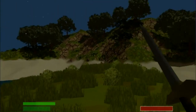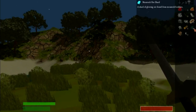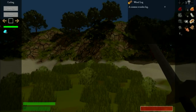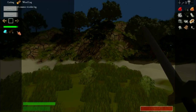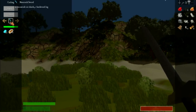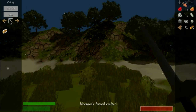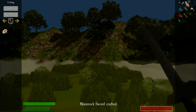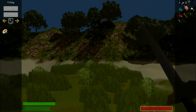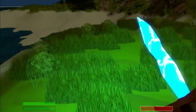We now have ten moonstone, so let's get our crafting window out. We're going to make a moonstone mark - let's craft that up. Now we'll get rid of that and put one up here.